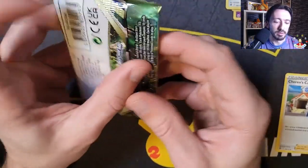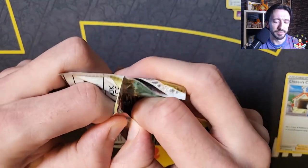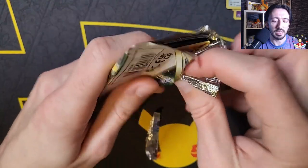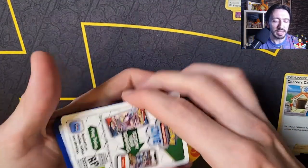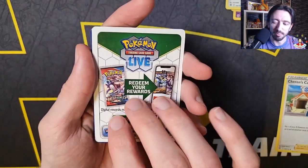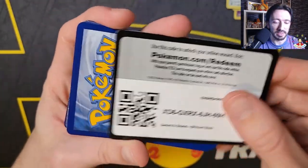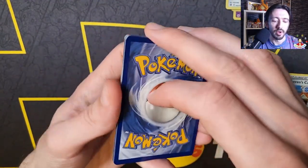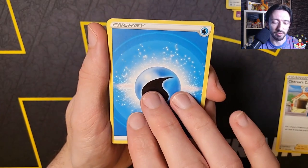Straight on to the second one then. Got two of this pack artwork — got a lot of Charizard pack artworks, four of them. Normally I'd expect a bit better than that. Finally got into this pack — that's one thing I miss about the Japanese packs, they are so much easier to open than the English ones. I'm guessing white isn't a hit — or is there even a color code thing? Is black a hit and white normal? I don't know — interested to find out.